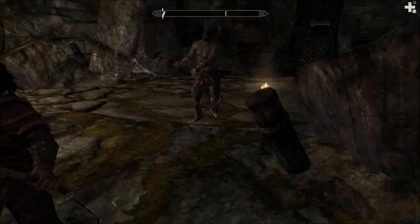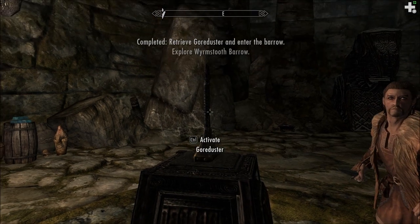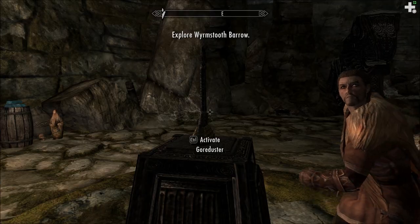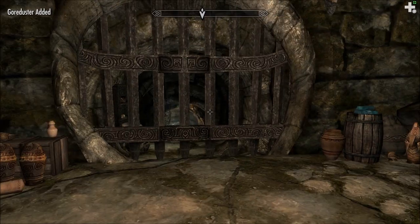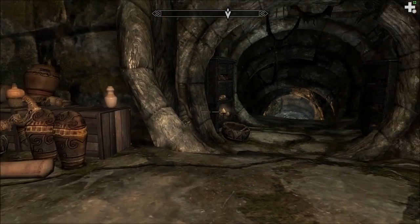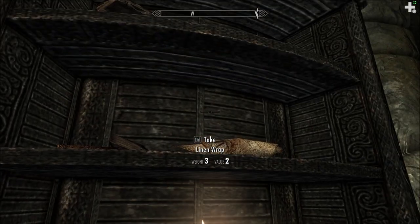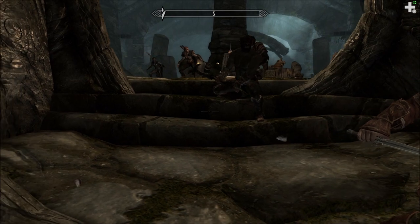I wonder if there's something in the other dungeon I could have used Gore Duster on. I'm going to leave it here. You know what? I'm going to take it with me in case we need it again. Oh, it closes - never mind. Then I'm leaving it. Extreme magicka and ultimate healing. These guys are sneaking - alright, I approve.